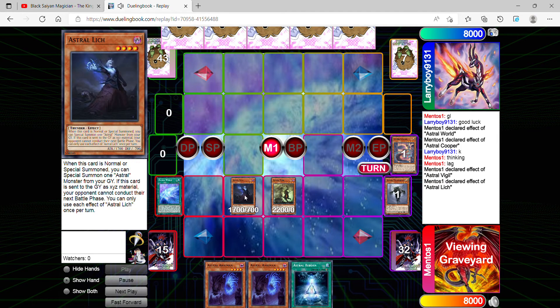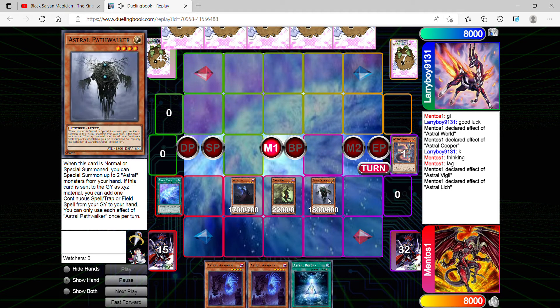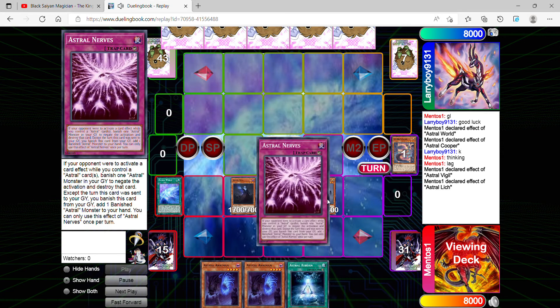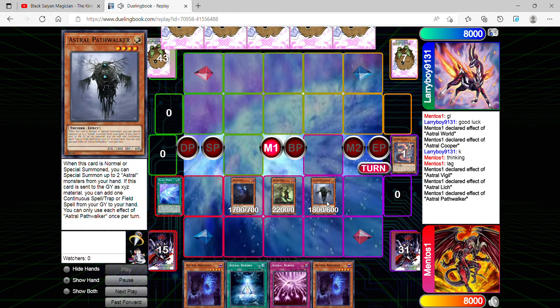First I'll chain with Vigil, and then chain link two using Leech's effect to summon Path Walker from my grave. Afterwards, I search using Vigil's effect from my deck to my hand, which is an Astral card.